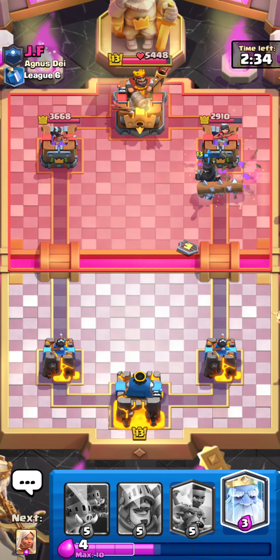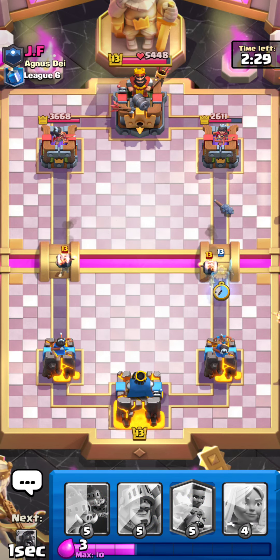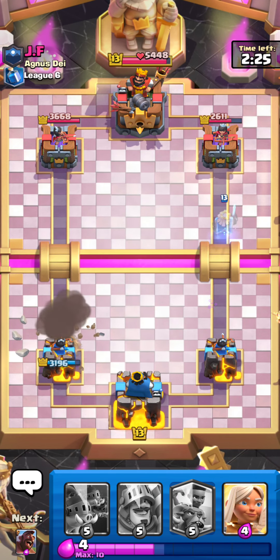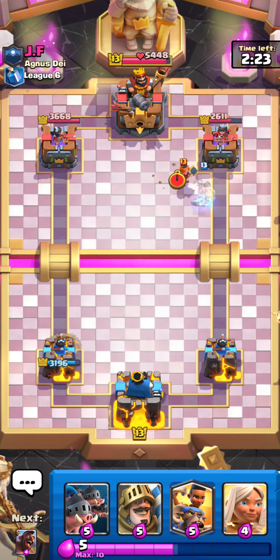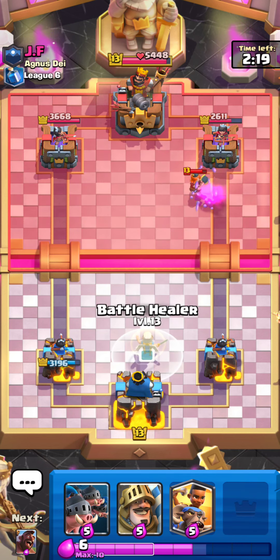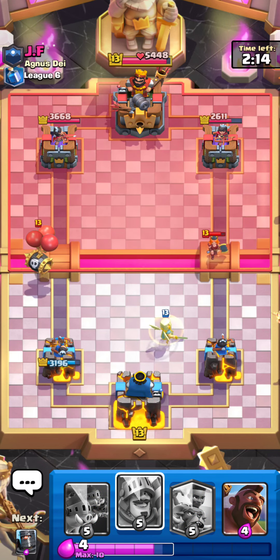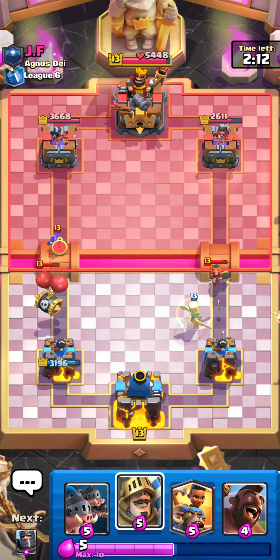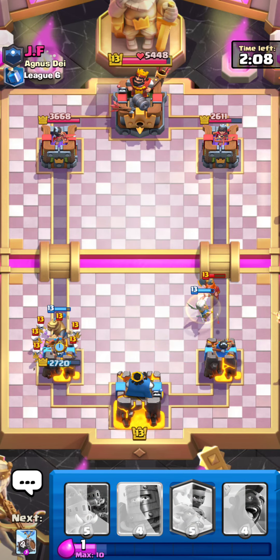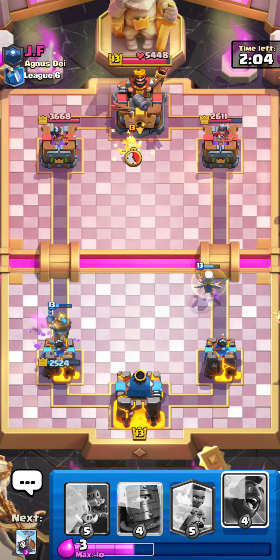Dark Prince does get a charge on the tower and an additional shot, so very good for us. I'll go ahead and clear this one Wall Breaker — can't take care of both of them, unfortunately. Don't really have a good counter for the Wall Breakers in this deck, so it might be a bit tough, but I'm sure we can find a workaround.